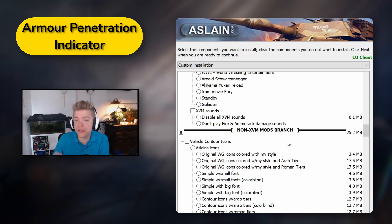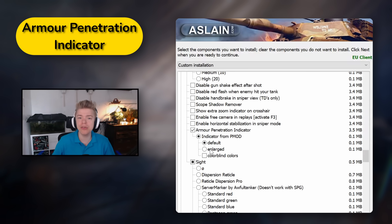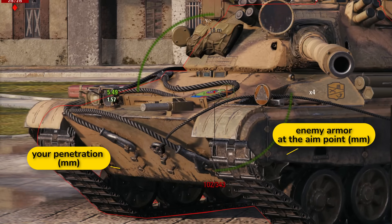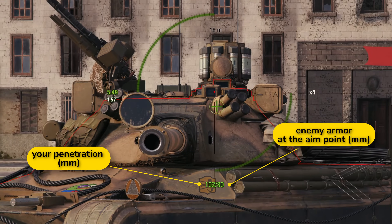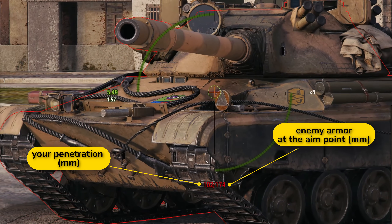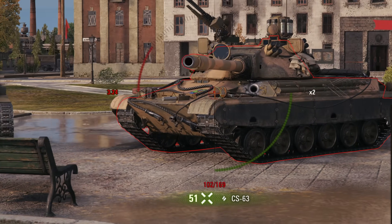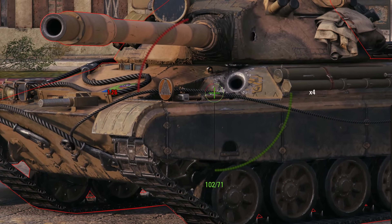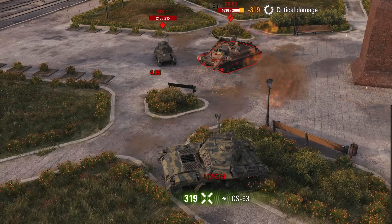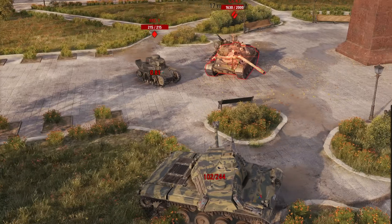We are going to scroll through the XVM mods to the non-XVM mods branch, and the first mod I choose is Armor Penetration Indicator from P-Mod, Default Configuration. This mod is super useful to learn enemy weak spots, as it shows the exact thickness of enemy armor at the point you are aiming at. This is especially useful when you want to use high-pen HE rounds.